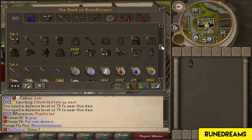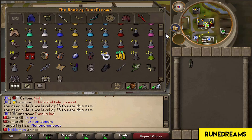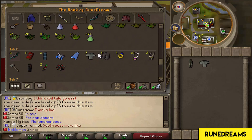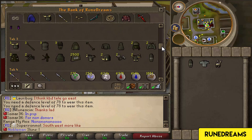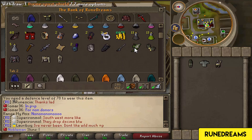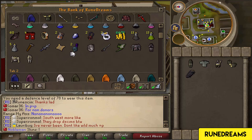What we will do is get the Torag's legs and - do I have a fighter torso? I must do. Yeah, I've definitely got a fighter torso - I've got eight of the things. We'll get a helm of Neitiznot. Should we grab the B-ring? Can't wear the Divine, I shouldn't think. We'll get these boots we can wear.